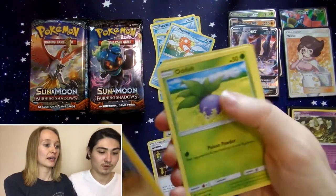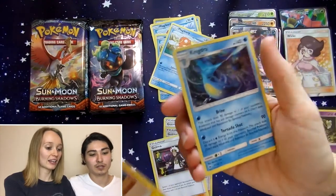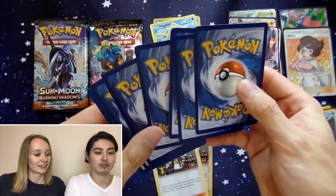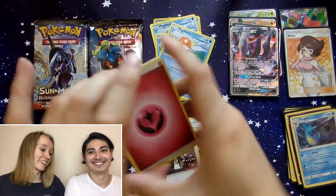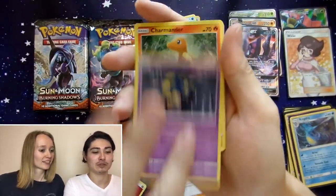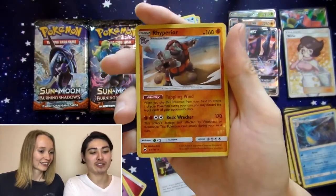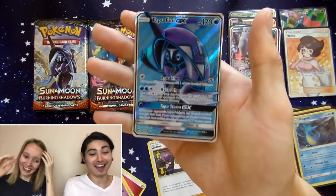Mudbray, Tynamo, Oddish, Duskull, Mawile — Lycanroc Holo, Tynamo, and a Kingdra Holo. Let's do a pack trick on this one. Simipour, Super Scoop Up, Viper, Charmander, Meowth, Pansage, Espeon, Pikachu — Ribombee is the reverse Holo — and a Tapu Koko.